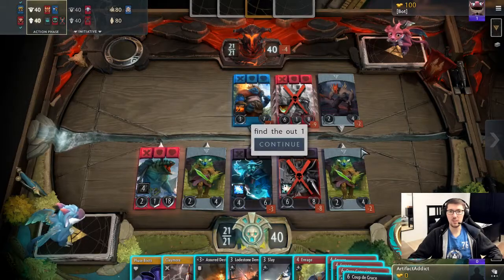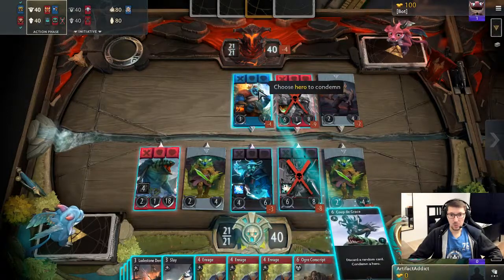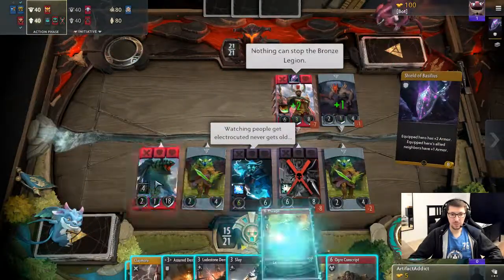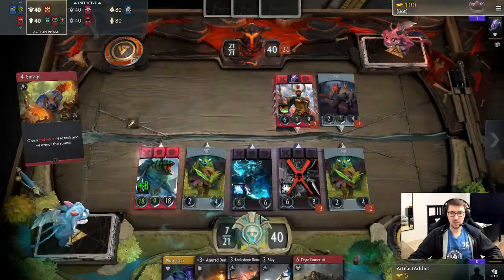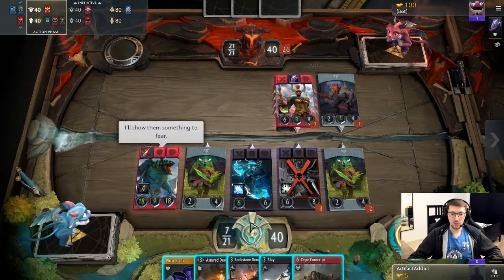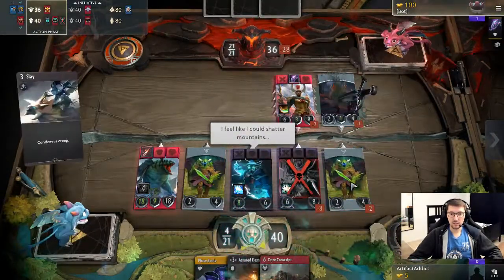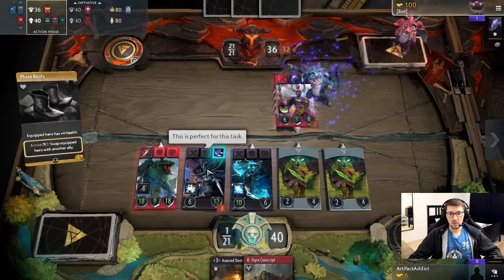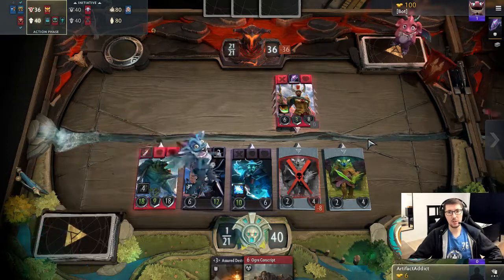One more win. While editing the footage for this puzzle I found another solution that works if you crew at the beginning and discard an enrage. We need to discard the coup, otherwise enrage — that was my very first attempt. What I did was enrage, enrage a second time, equipped the sword, then place loadstone, then slay — and to get the last four damage you swap the PA over with the creep. You can even go for the assured destruction — it would also work because the storm gets buffed and you get enough damage. Just wanted to show this one off.